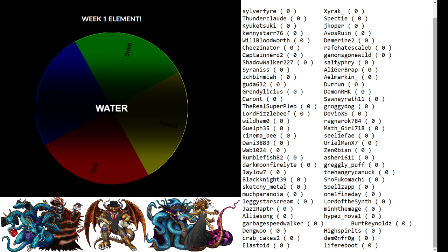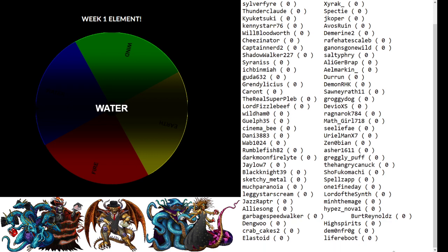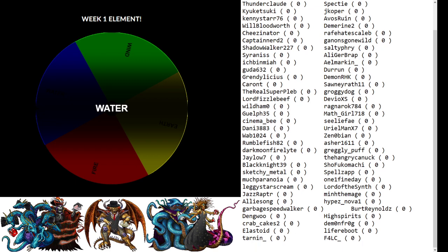We have Tarnan versus F4LC — I believe that is Falconic. This matchup's a real silly matchup. I am expecting some shenanigans to happen if these two choose to draft against one another. These are two runners who love shenanigans — we might see some thieves, we might see some black belts, we might not see any mages, I don't know what's gonna happen. They both love their wacky silliness — it's gonna be great. No matter who wins, the re-streamer will be exhausted.